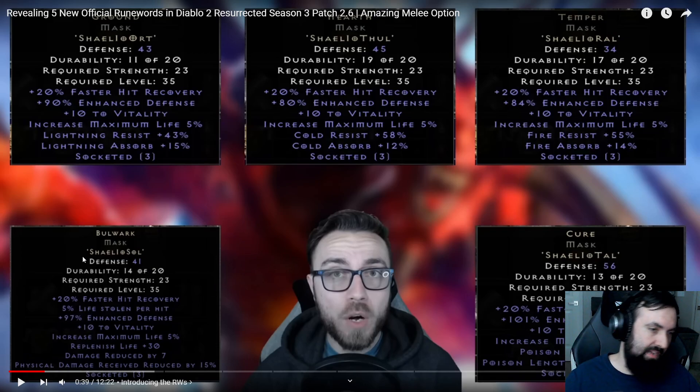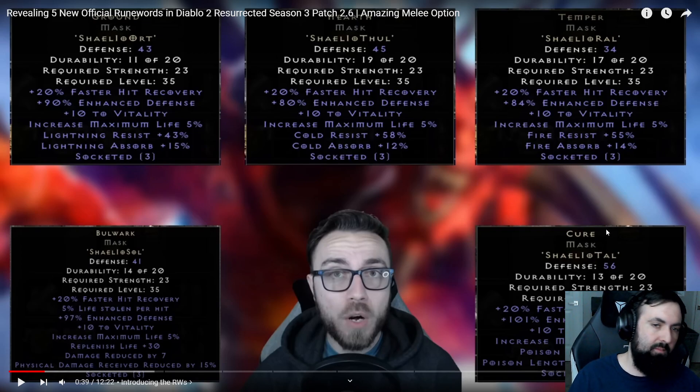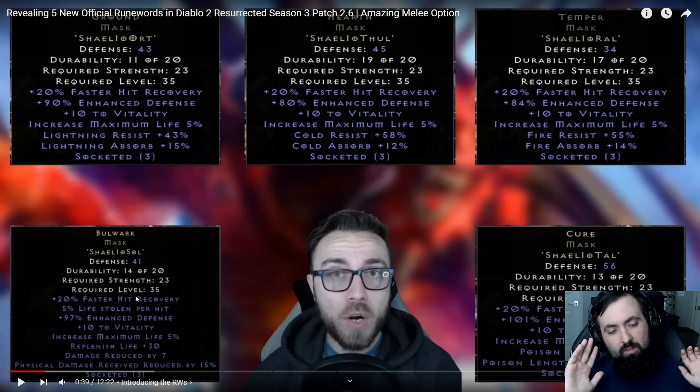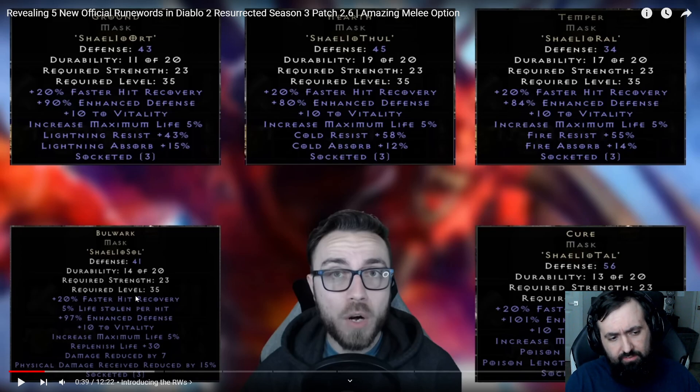Last but not least out of this batch of five is Bulwark, and I think it has the most potential uses and fewest purely situational uses. A lot of these other helms are definitely more situational — you've got to be using that Sunder Charm or fighting specific dangerous monsters. But Bulwark is just a really solid budget Mercenary helm. It's basically a budget Vampire Gaze. It's got Faster Hit Recovery, Life Leech, Replenish Life, flat Damage Reduction, Maximum Life, and Damage Reduction.